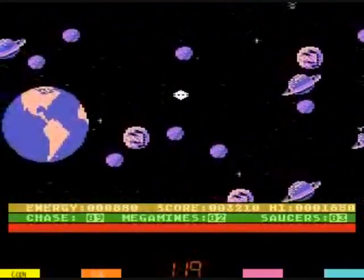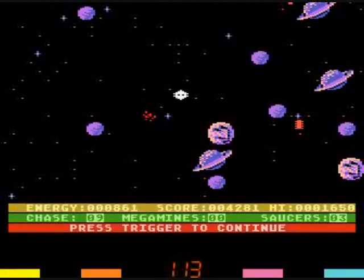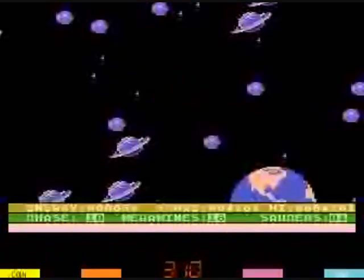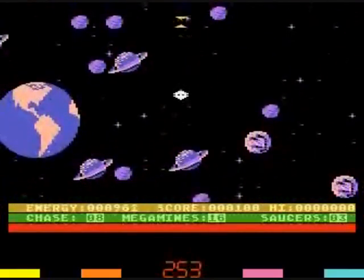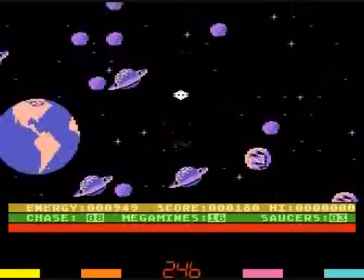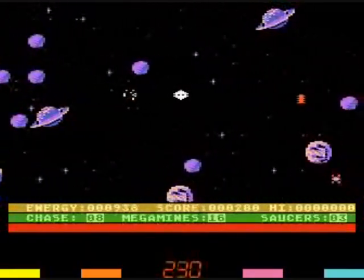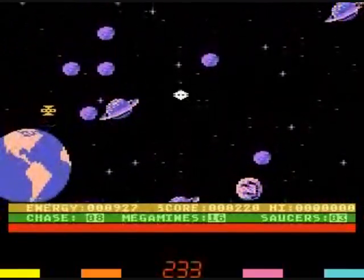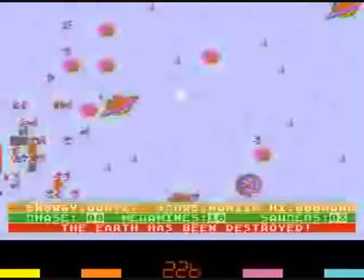The space mines are gonna try to blow up the Earth. I beat that level in time. The sound cut out and I ran into a UFO — I guess my game is over. I'm going to scoot ahead and show you what it looks like for the Earth to blow up. I've not been paying attention to any of the mines, so they're about ready to blow up the Earth — and there it goes. The Earth has been destroyed, but you still only lose one life.